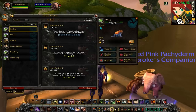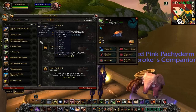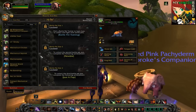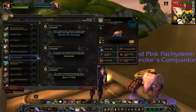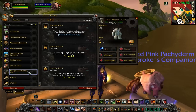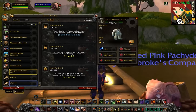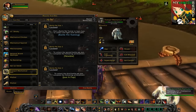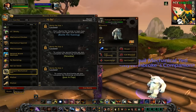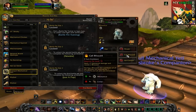We're on our tenth and final pet pick. We have the Mechanical family, which includes Little Smoky, Mechanical Chicken, Pet Bombling, the Creepy Crate, and more. For this family, I'll be picking the Tranquil Mechanical Yeti, because he's pretty big and he looks kind of scary — I think he can scare the opponents away. He has a full set of abilities which work against Beasts really well, but bear in mind that he's also pretty weak against Elemental.